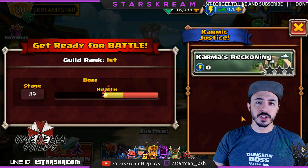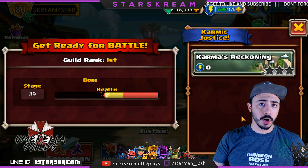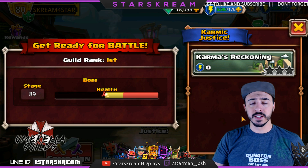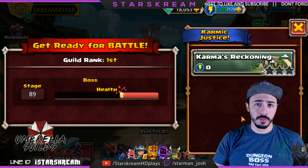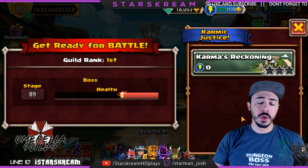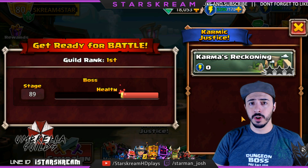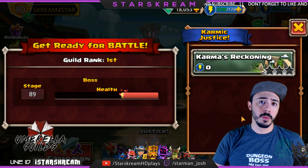What's up everyone, Starscream here. Today we're going to be going over the boss invasion team that I've been using to auto run the vast majority of this event. I didn't come up with it on my own — it was crowdsourced between a bunch of people throughout the Umbrella guilds. If you're interested in joining our guilds, please let me know. I won't always do a video like this; typically we keep these kinds of strategies within our guild.